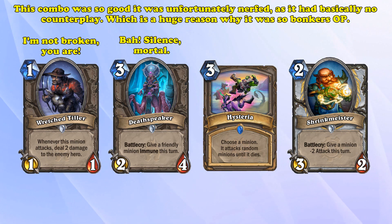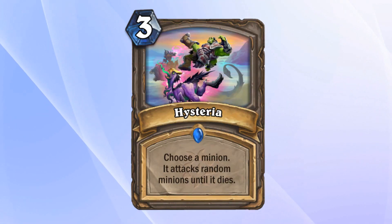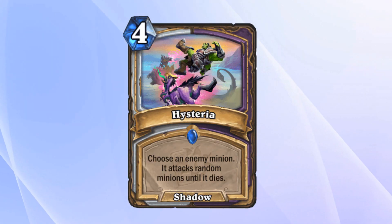This combo was obviously nerfed, since a 7-mana 3-card combo with almost no counterplay made it by far the best deck at the time. And Hysteria was still so good in its intended use as removal that it received another nerf later, increasing its mana cost to 4.